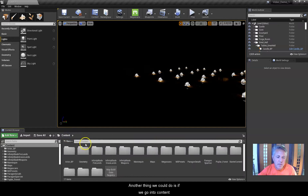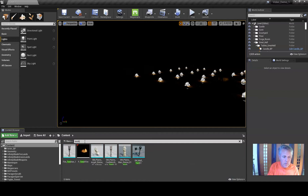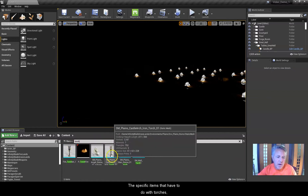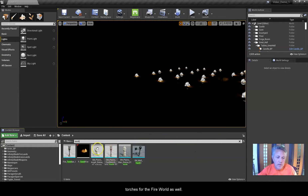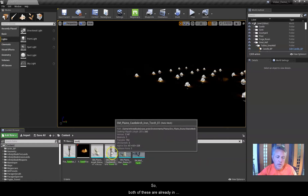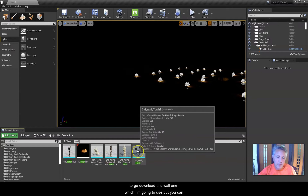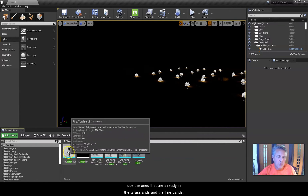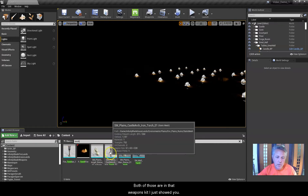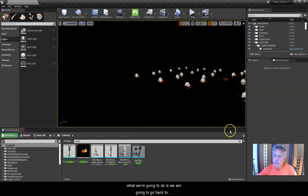Another thing we can do is go into Content and type in 'torch' to find the specific torch items. These include the ones that came with the Plains and the Fire World kits. Both of those are already in the kit, and what I'm about to show you will apply to any one of these — you don't necessarily have to use the wall torch I'm going to use.